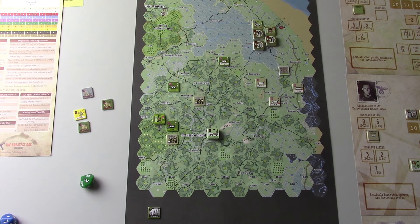Alright everybody, so here we are with the first set of training scenarios from the Greatest Day, Utah. This is training scenario two, learning scenario two, which is basically learning scenario one with an extra unit or two. It's called The Battle for the Batteries, and this covers the E-Company Assault on Braycourt Manor.